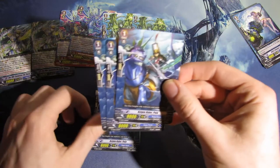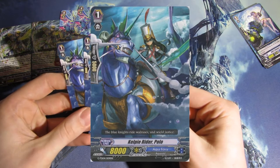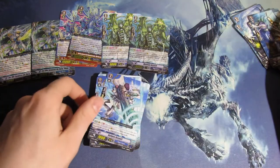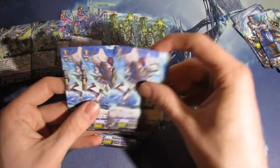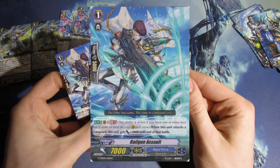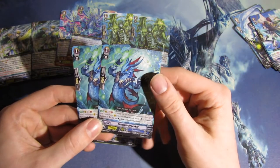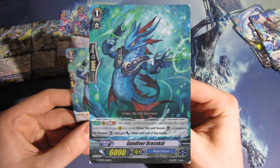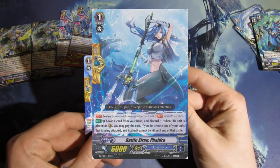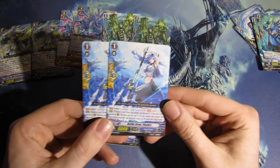Moving on to Grade 1s. We got four Kelpie Rider Polo — she's pretty interesting looking, not bad artwork. We get four Rail Gun Assault — interesting card. We get two Gun Diver Draco Kid, 10k boosters with Generation Break 1. We get two common Perfect Guards: Battle Siren Padrea — not bad artwork.